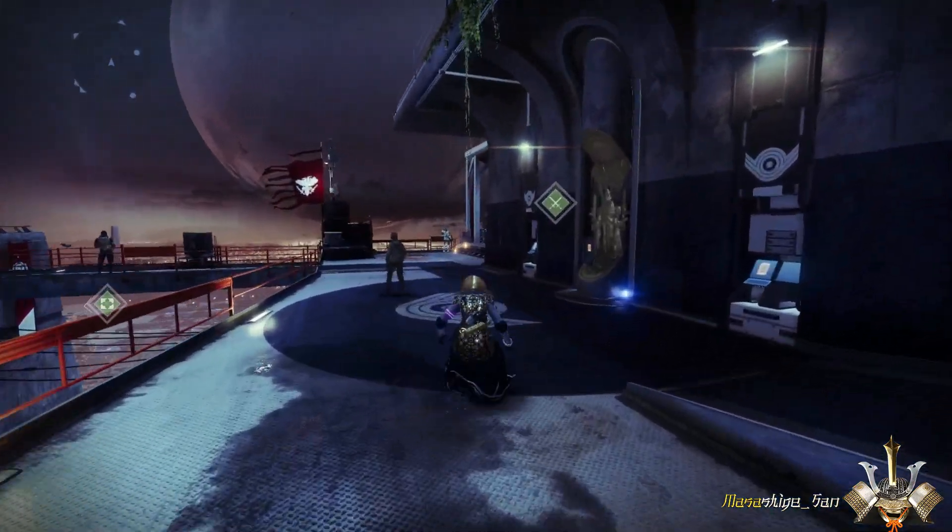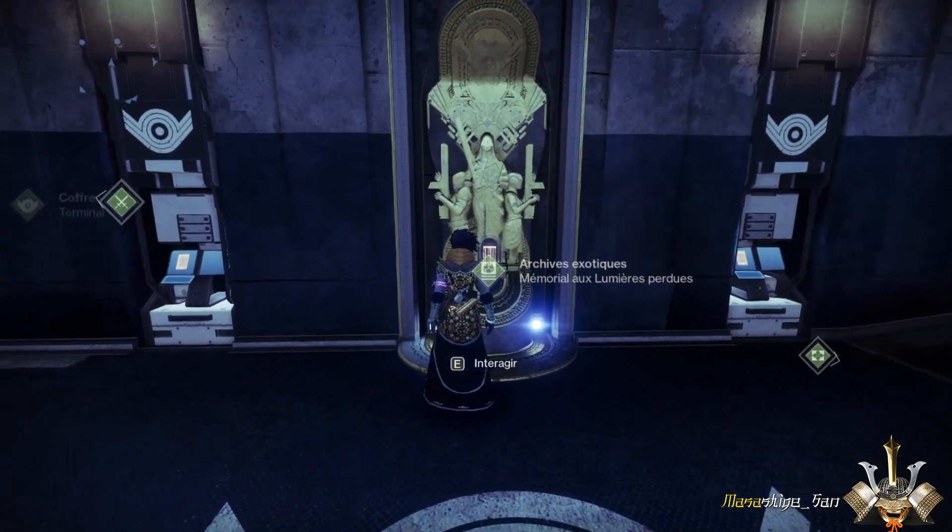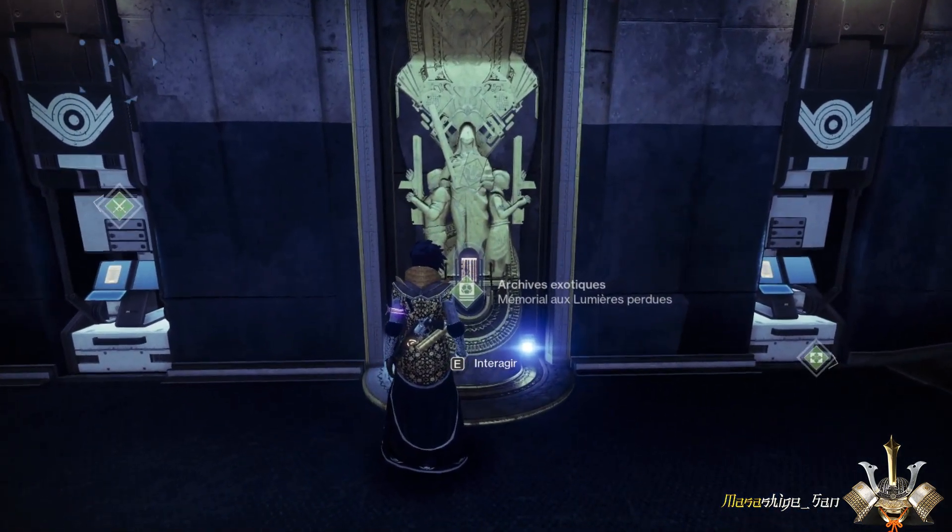The exotic quest kiosk is called Hathor. As you can see, it actually has two functionalities: you will have, of course, the exotic quest, but you will also have the legendary weapon.